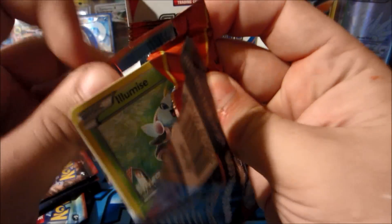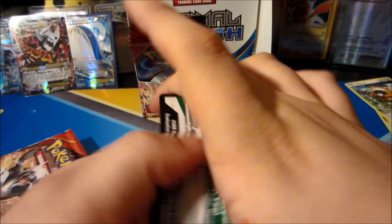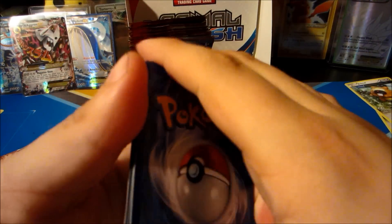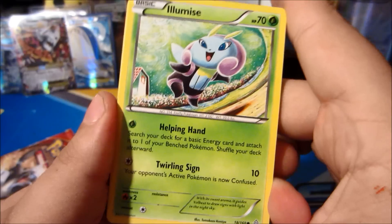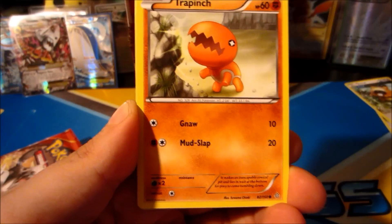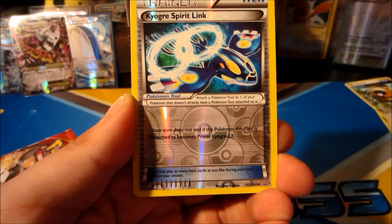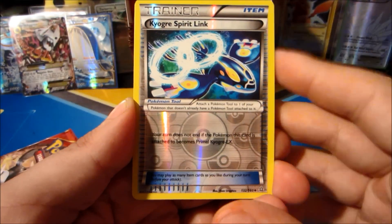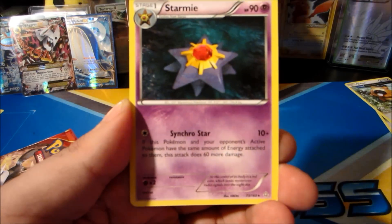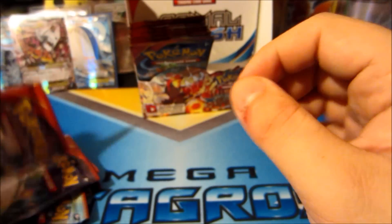Powerful Kyogre pack is next - let's see if the left side can beat the right side. Nidoran Female, Trapinch, Shield Energy, Whiskash, Dive Ball - reverse is a Kyogre Spirit Link, so we're getting all the reverse Spirit Links. The rare in this pack is Ace Trainer - nothing too exciting but a pretty cool card. Nice to see some Gen 1 action.